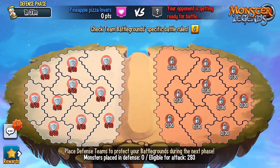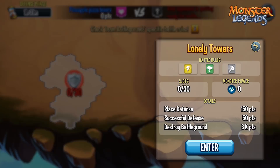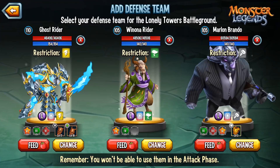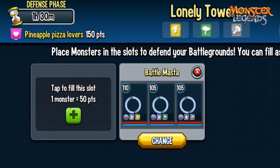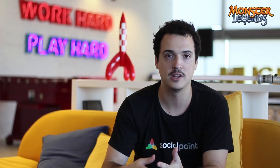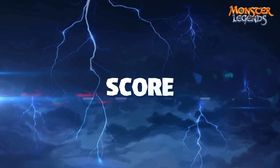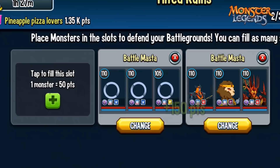The map is divided into two sections: your section and your enemy's section. During the defense phase, in your territories there are multiple slots that need to be filled with defense monsters so that they can defend your section against your enemies' attacks during the attack phase. You need to get the highest amount of points possible so you can be first place and get the best rewards the event has to offer. You get points by performing multiple actions. In the defense phase you can get points by placing defenses.